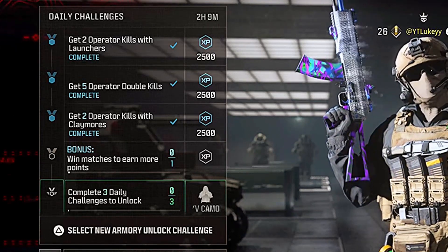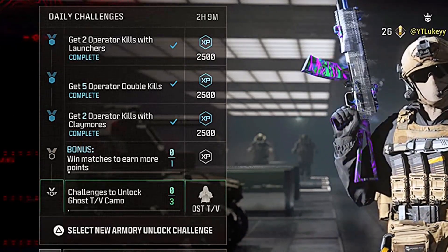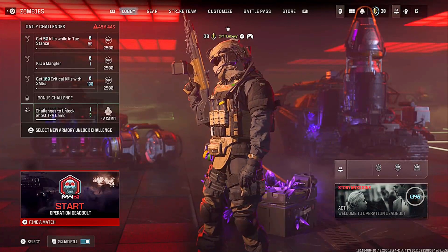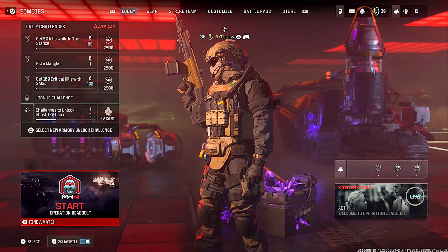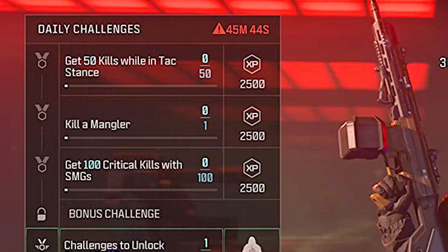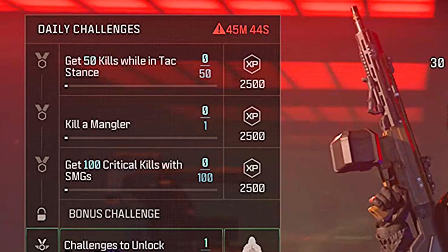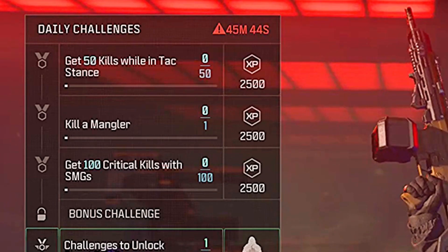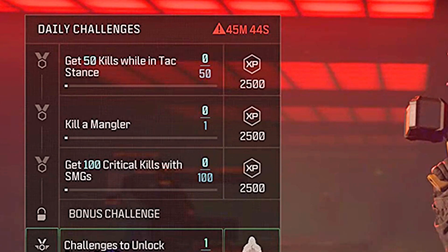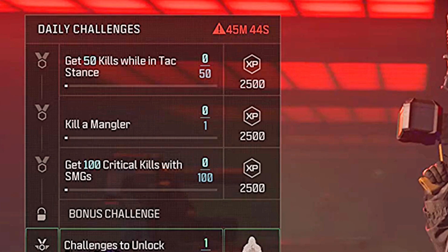However, what a lot of people are actually forgetting is zombies. If you load up zombies, there are another three daily challenges that you can complete, and this is going to speed things up so much. It was quite surprising to see all the comments saying there's only three a day, but a lot of people were forgetting about zombies. So instead of three daily challenges a day, you will be able to have six instead, and this will speed things up a bit.